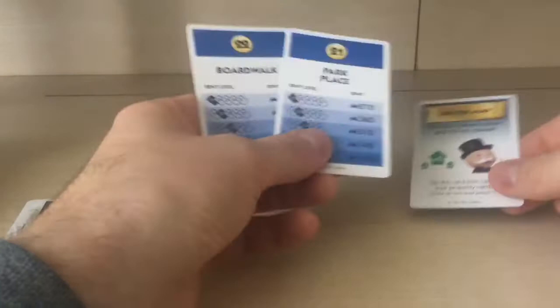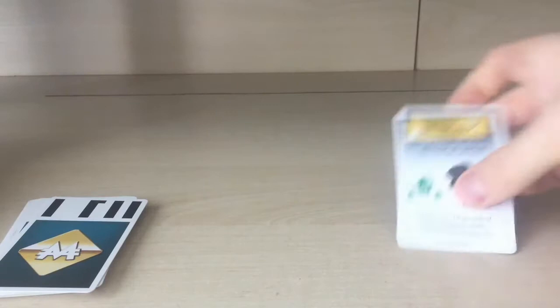You tap this card and then the color set rent level goes up. If it's talking about a color set, then both cards in that set go up by one level — jumps to plus one. That's what that card means.